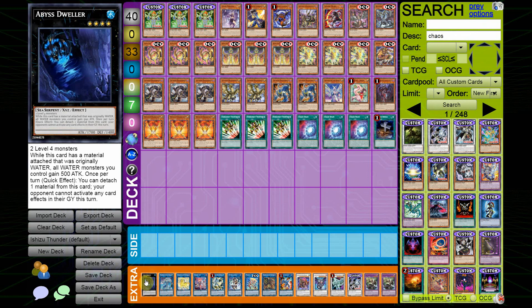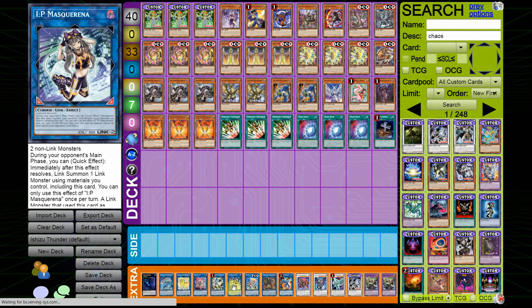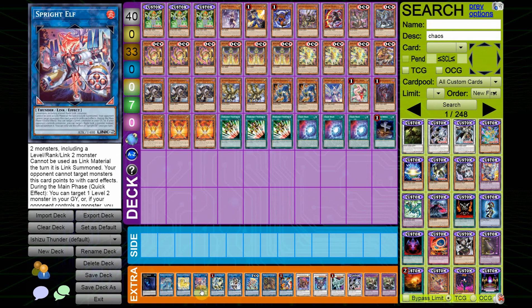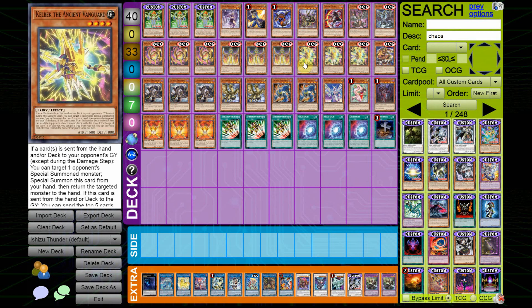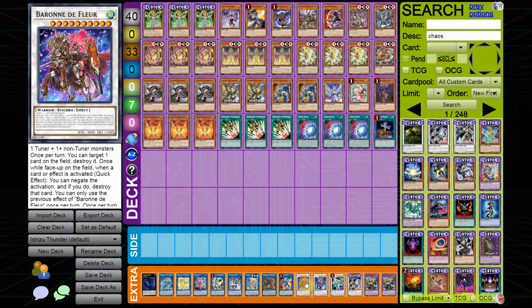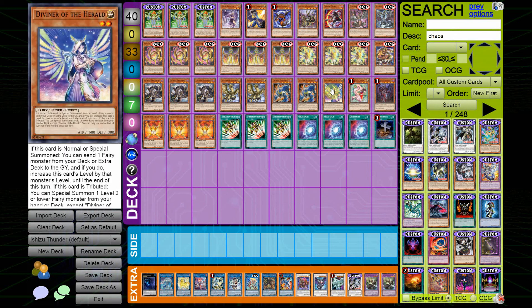For the Extra Deck: 1 Abyss Dweller, 1 Ivirac Max (flexible slot), 1 Unicorn, 1 Sprite Elf, 1 Hauk, 1 Masquerina, 1 Pit Knight, 1 Barricade Borg Blocker — a Link 2 that can ladder into Sprite Elf and pitch Agido or Kelbek from hand to trigger the Mill 5 if you break — 1 Striker Dragon for Baby Dragons, 1 Baron, 1 Chaos Ruler, 1 Shooting Riser, 1 Chaos Beast, and 2 Endi for Sprite Elf and Diviner play. You could also consider Arclight and maybe side-deck Sauravus.